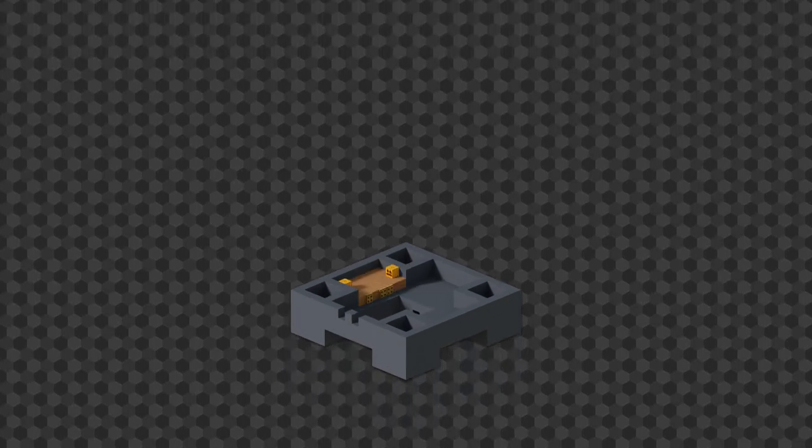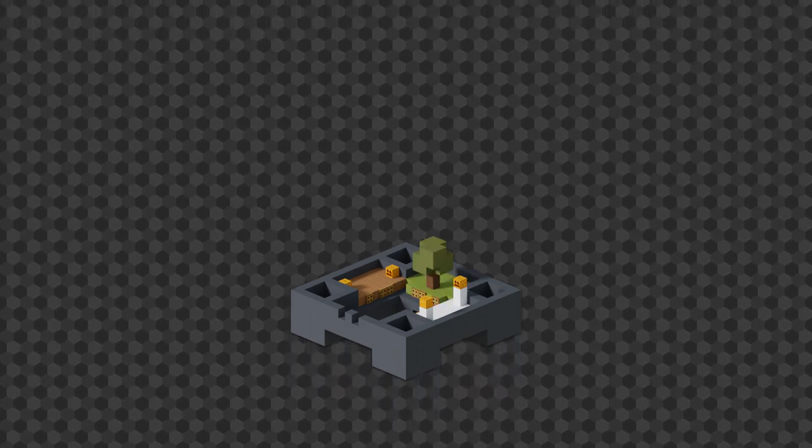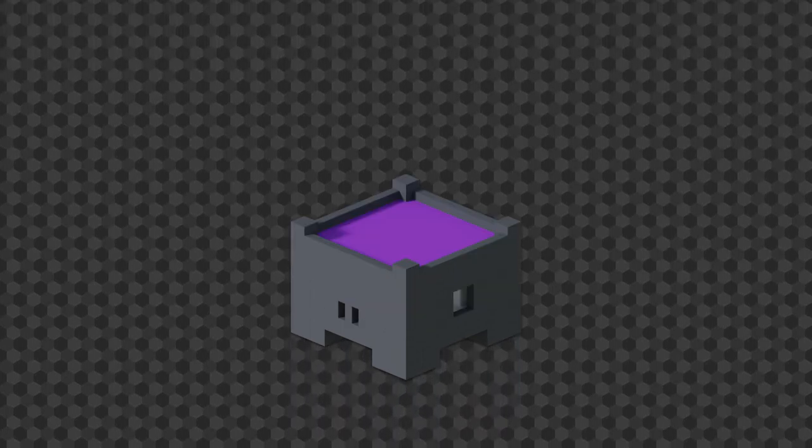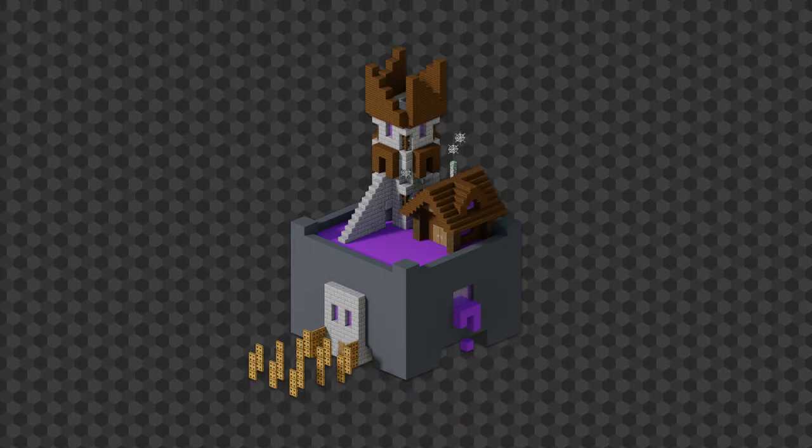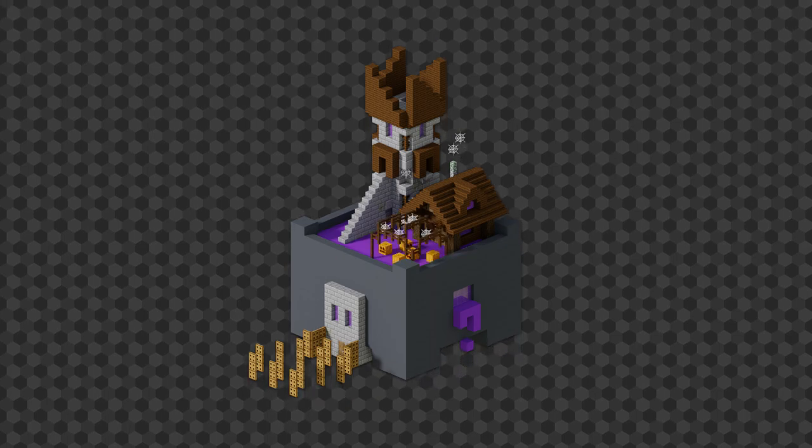Let's add an autumn room, a winter room, and a spring room. Now stairs, closet, overflow windows, an entrance, a tower, a warehouse, a garden, and a tree.